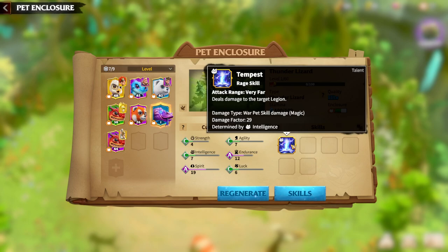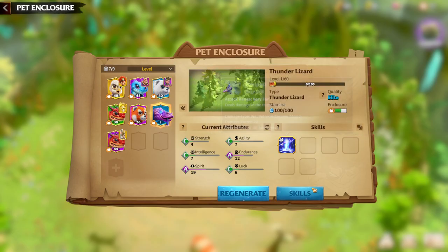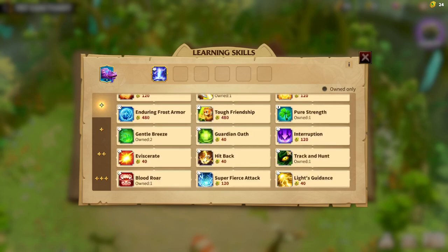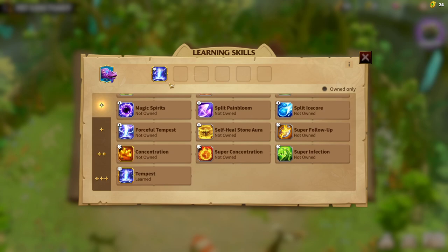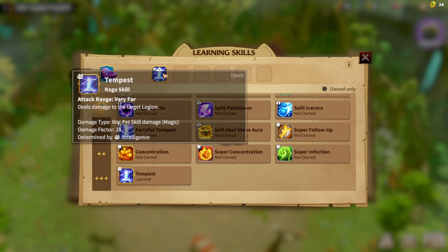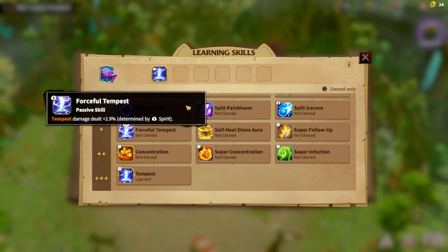Regarding spells, this is a pretty one-sided play style. The Tempest is a straightforward skill that deals damage to a single target legion — it's not AoE, so it doesn't hit multiple legions. The damage is determined by intelligence, so the higher your intelligence, the more damage Tempest does. Unlike most war pets that have three synergy skills, the Thunder Lizard only has two: Tempest for pure damage, and Forceful Tempest which adds about 2.9% additional damage determined by spirit.